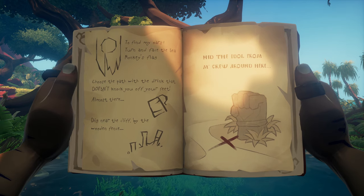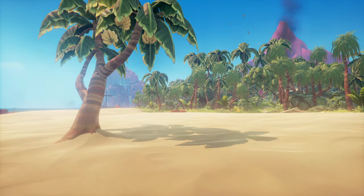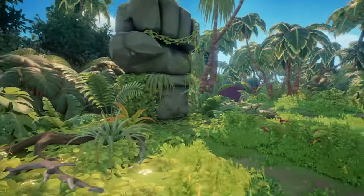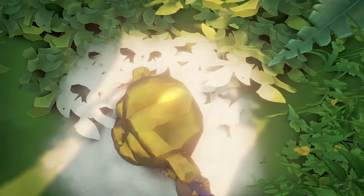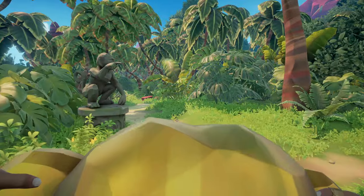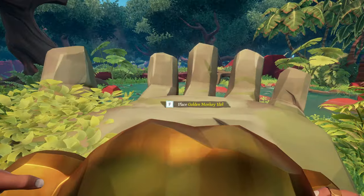Now we can continue finding the idol. In our case you'll need to find the fist statue, but this can vary — there are different places like a banana tree at the beach where you might need to dig. You can find the fist statue nearby the ravine and the chicken carving. Dig and you'll find the first golden monkey idol — there are three in total. Pick it up and bring it to the big monkey hand; you can reach it easily by following the way the monkey statues point. Put it on the giant hand.